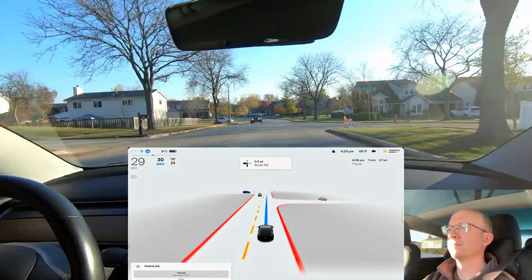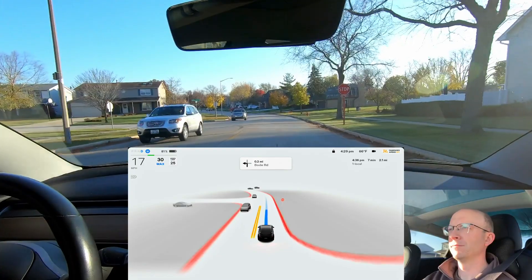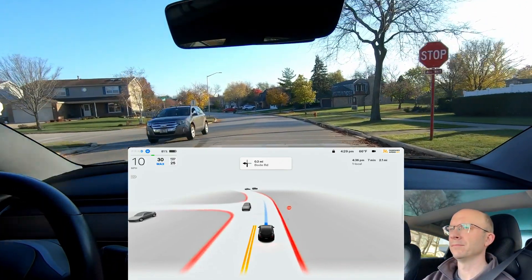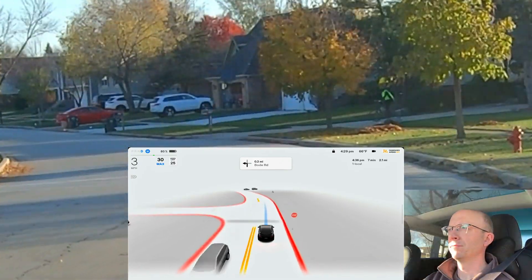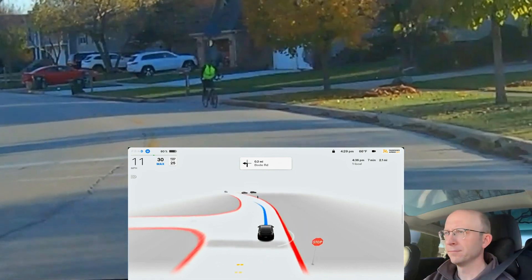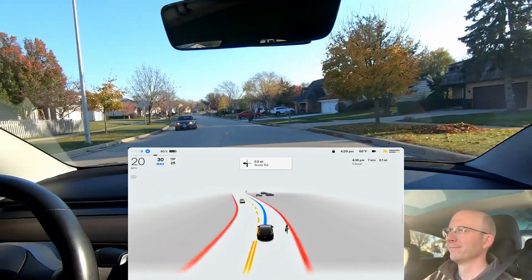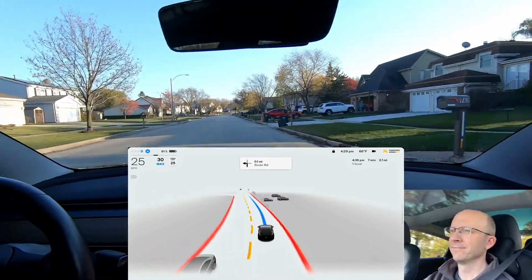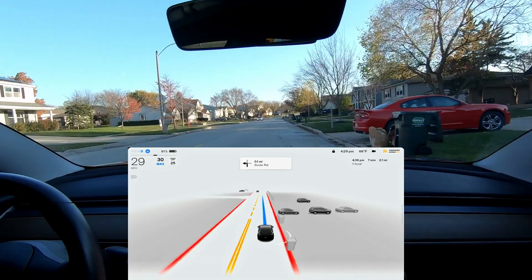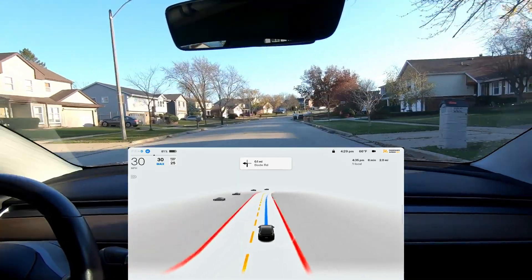Take a look at this — I'm going to zoom in. I'm coming up to a stop sign here and there is a bicyclist that comes out of a driveway. Watch, here he comes — he's coming out onto the road and my car is proceeding forward. He's on the wrong side of the road, and my car without any hesitation goes around him super smoothly, very naturally, like there was no care in the world. I absolutely love that.